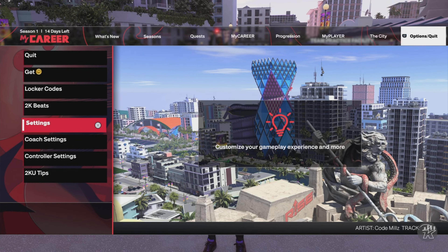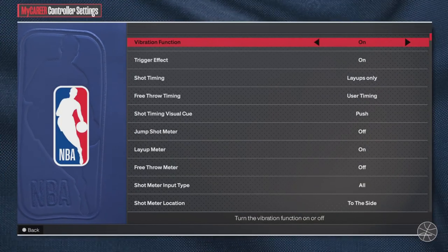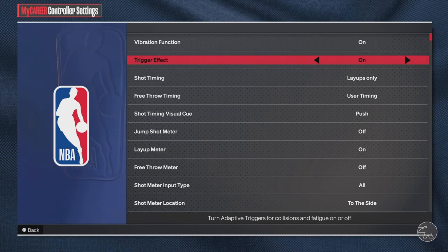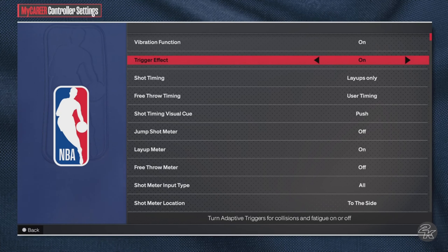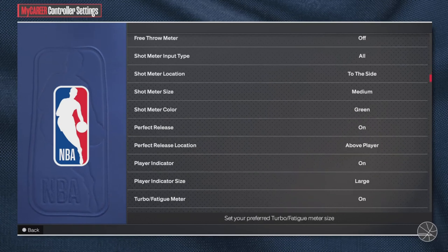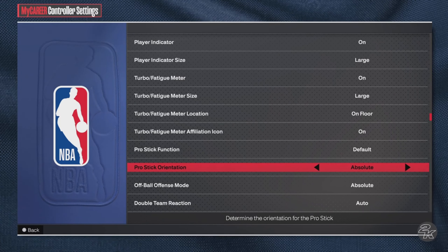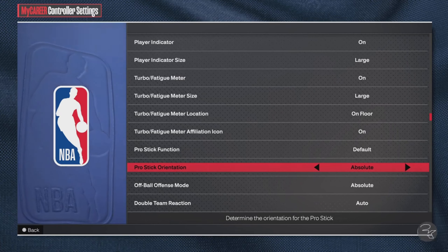Let's make sure you guys go into your Options and then click on Controller Settings. Now, after you guys click on Controller Settings, in terms of vibration functions and trigger effects, this is our personal preference — I got mine on. I just like it for both vibration functions and the trigger effect. But don't come in the comment section clowning me for having those two settings on — I know a majority of you watching have that setting off. It's up to you, it's our personal preference.